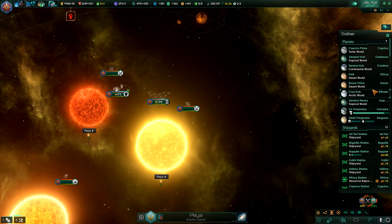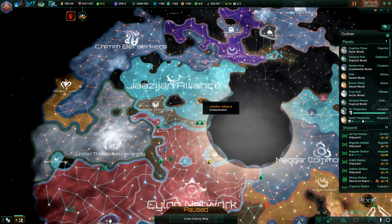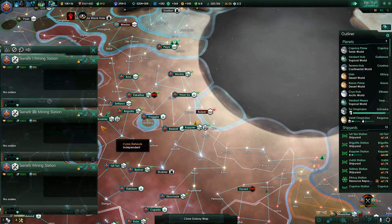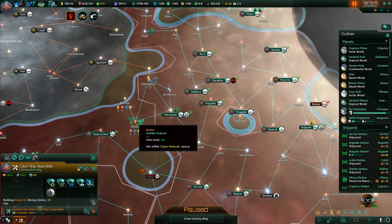They're absolutely volcanoes. Systems survey complete. The thing is, they control such a vast amount of territory — I don't want to peace them out. Construction complete. We'll think of something though.